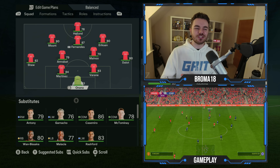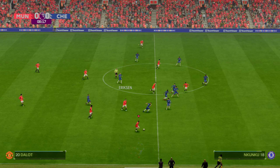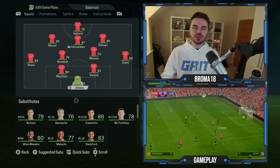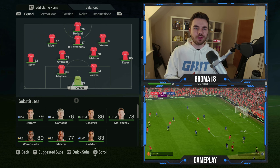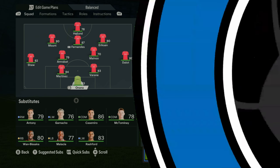First things first, what are the principles of Graham Potter? We've tried to take them and translate them to this Manchester United side. We know he likes third-by-third progressional play, building up from the back and progressing the ball through the thirds. He likes lots of movement — that's very important. It's why his teams, going back to Brighton, Swansea, and Australia, have been prolific in the amount of chances they've created.